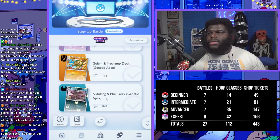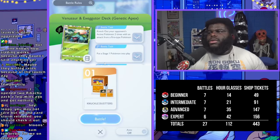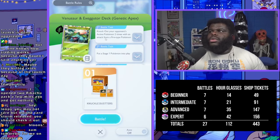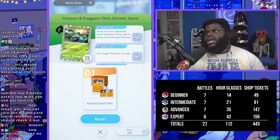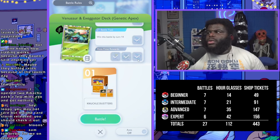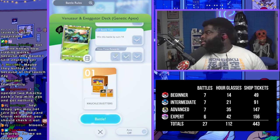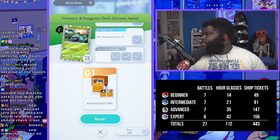In intermediate you'll be playing against some slightly tougher Pokemon — Venusaur for example. In the first challenge you have to knock out your opponent's active Pokemon two times. The challenges stack over time, so if you do one in one battle and again in the next, they accumulate. This time you're getting four shop tickets per battle — 4+4+4+1 equals 13, so that's 13 times seven, which means you'll have 91 shop tickets once you finish intermediate. You're also getting three hourglasses per battle, so you'll end up with 21.